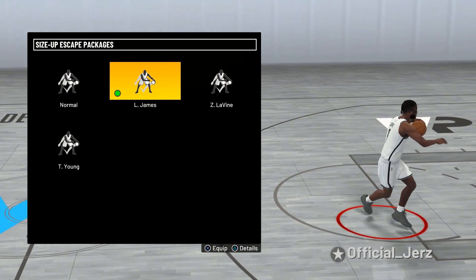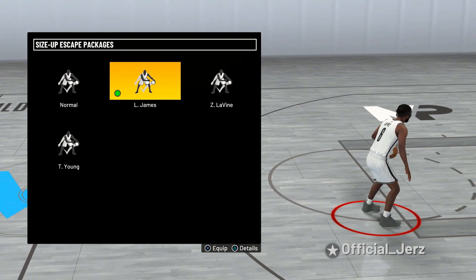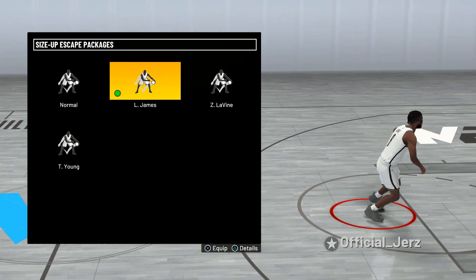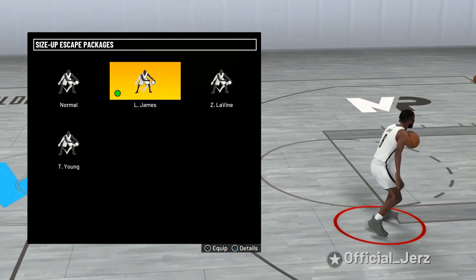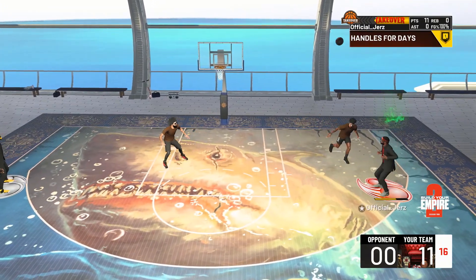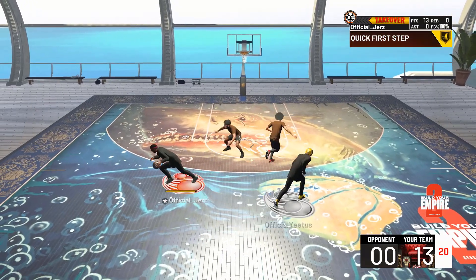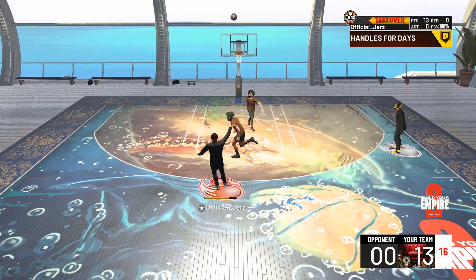I also use it for dribbling a lot — a little side dribbling. This is an important move to have because this game is basically based off of this kind of style of dribbling. We're going to be holding R2 and moving to the side, doing stuff like that and making moves like this all the time. That's why I have LeBron James on. I feel like it's a good move to have — I catch a lot of people off guard with that step back, almost like a walk back. You're gonna be left wide open to shoot.